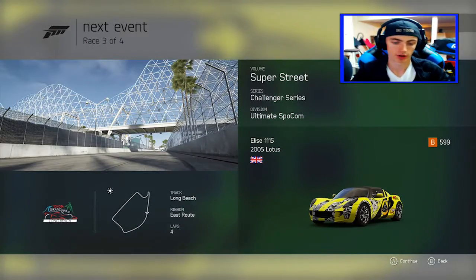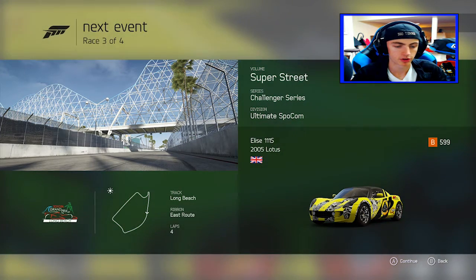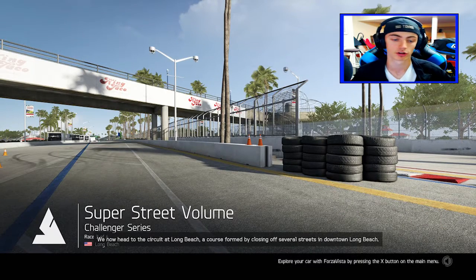We're back with a brand new episode of Forza Motorsport 6. This is our current car, the Lotus — we've gotta stick with it. Luckily, we're not doing a rain track this time though. We're at Long Beach, which is pretty awesome, and we're just doing another part of the career. Last episode was absolutely crazy — definitely go check it out.